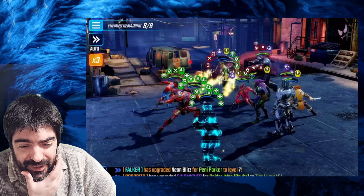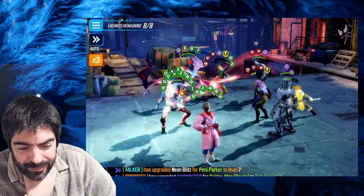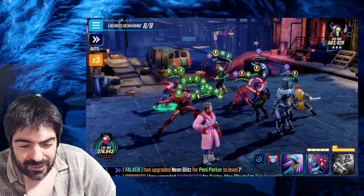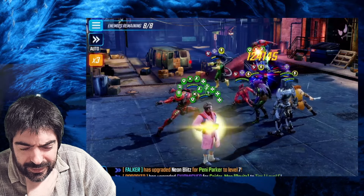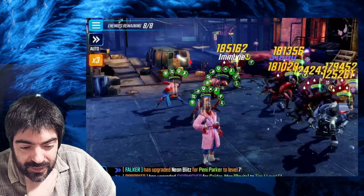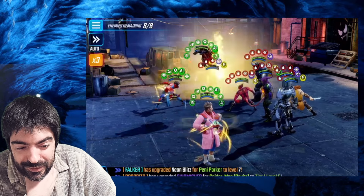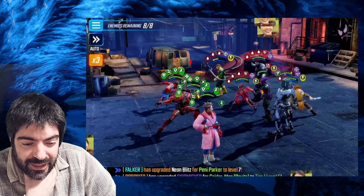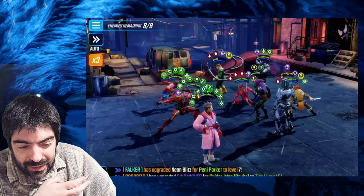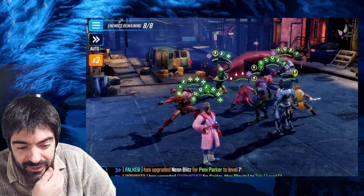I used the ultimate thinking it would do more damage to finish him off, but it wasn't the case. For Craven's ultimate, you don't really have to worry as long as you have dead proof and immunity — he cannot kill you. Green Goblin cleared the negative effects away, but since the team has so much energy we apply the stun to him again. Focus on Dr. Octopus — if you were playing properly, Dr. Octopus and Green Goblin would be dead already.